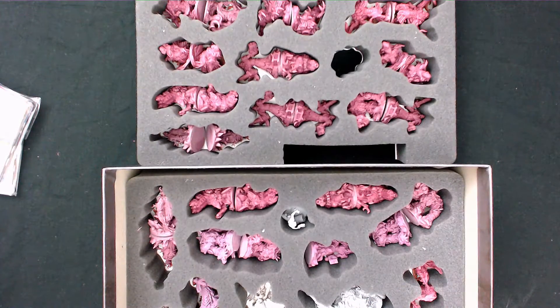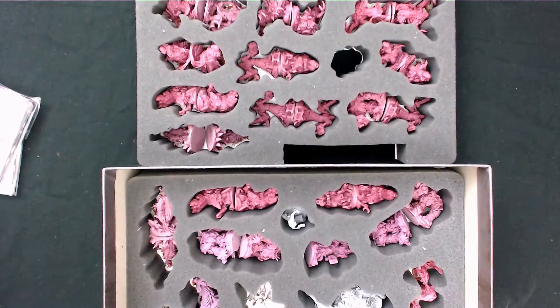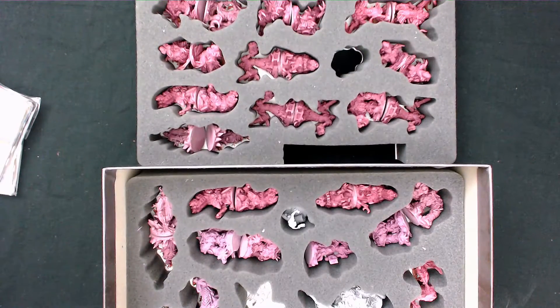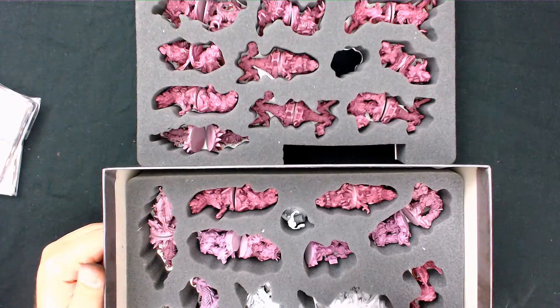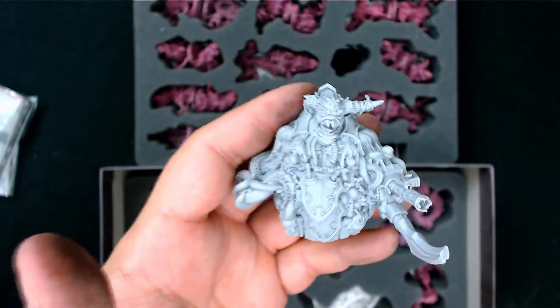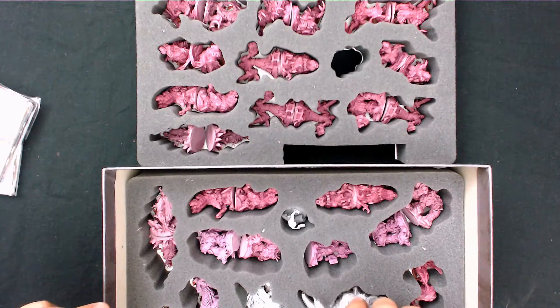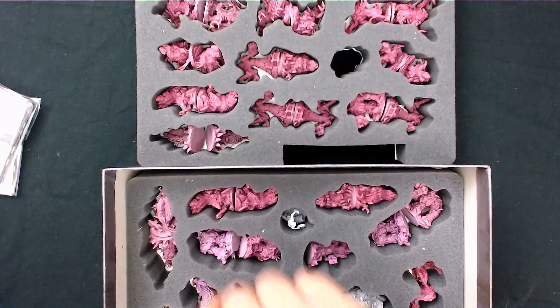The quality of these minis — they really do look absolutely amazing. You can tell they've been cast in a non-standard methodology, so you have to be really careful with them. This is the boss that comes with the core box. He's massive — look at that detail. I've seen pictures online and they're super fun to paint. A wash would actually look really neat on these guys.